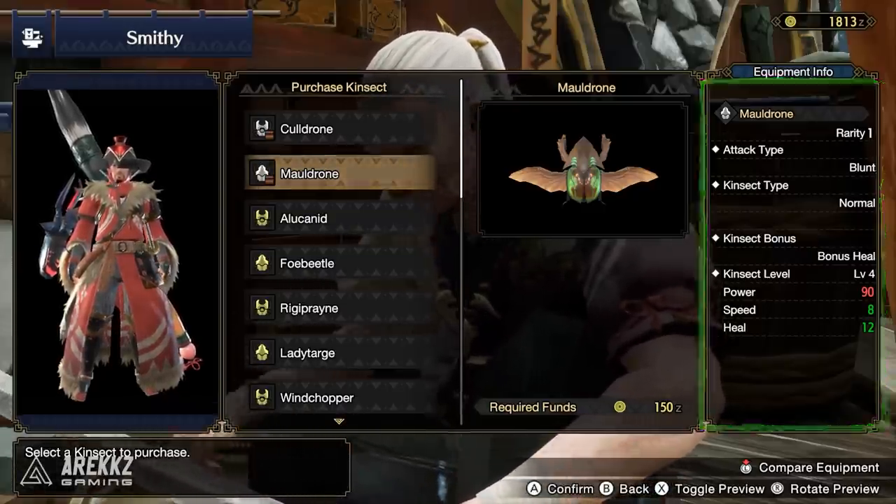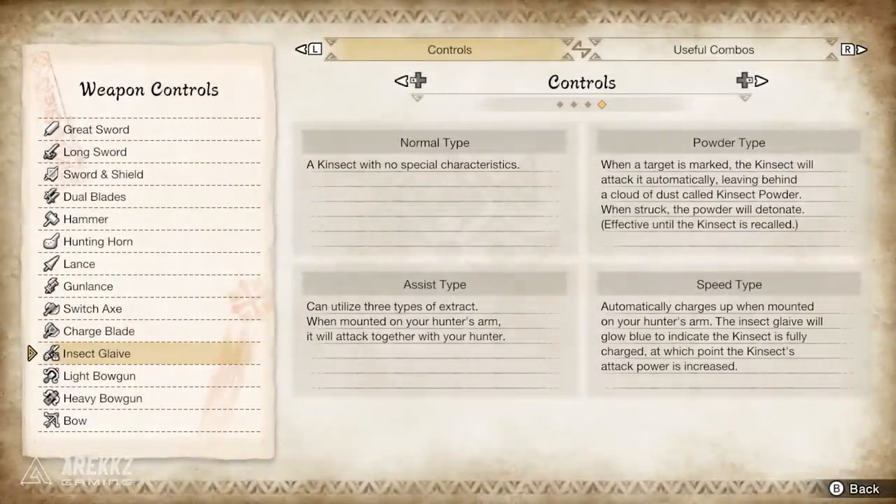Beyond that, you then have Kinsect type. The first one is Normal type. This is basically just for your starter Kinsects. Beyond this point, you won't really encounter this because Normal type have no special characteristics.